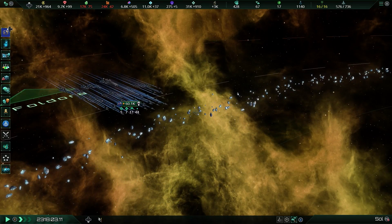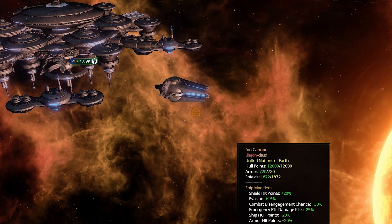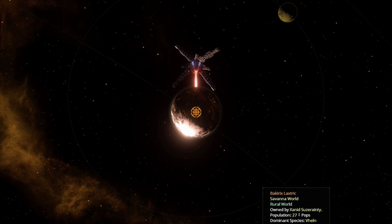Today we're going to be taking a look at these ship classes that are available to you: the Titan, the Ion Cannon, and finally, the Almighty Colossus. Let's start off with the Titan and then we'll work our way forward.